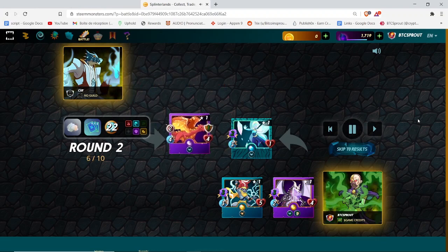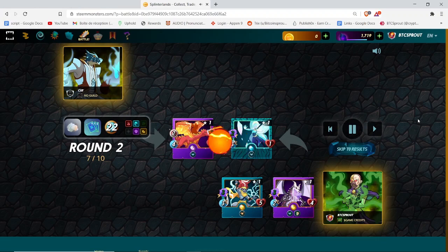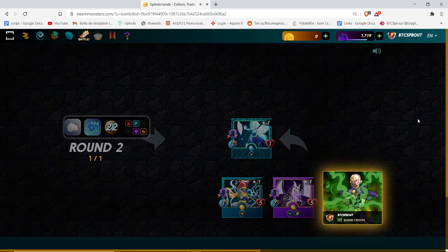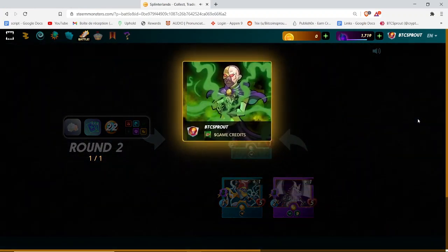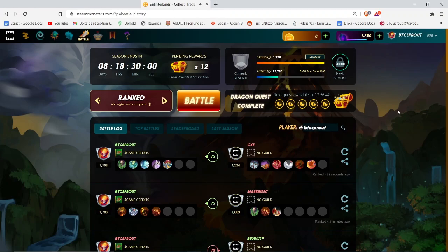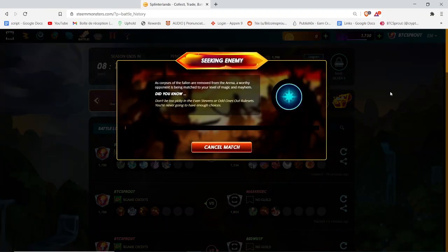You can also skip the battle by clicking the skip to result button. That's basically how the PvP battle mode works — very simple and intuitive. There is a strategic aspect to positioning your cards, but nothing is complicated; you just need to play and get used to it. At the end of the battle, the winner will earn Dark Energy Crystals, which is a cryptocurrency that can be exchanged for Bitcoin. This is the first way to earn money in this game.